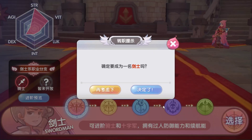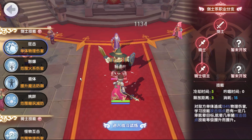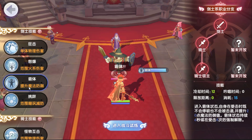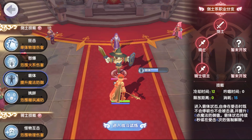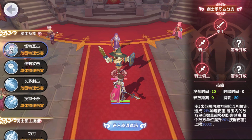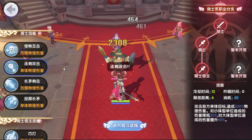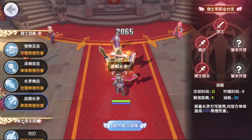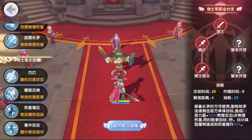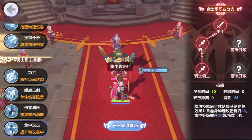Let's test Swordsman. Looks like we can test Swordsman too. Oh, 2.3k — not bad! Oh my god, this skill has a stun! 8.3k damage!